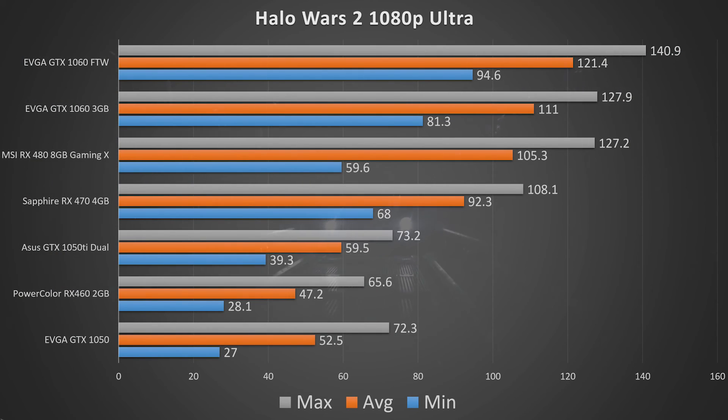Nvidia doesn't shy away at the $100 price point either. The GTX 1050 had a minimum fps of 27, an average of 52, and a max of 72.3. Moving up to the GTX 1050 Ti, it had a minimum of 39.3, an average of 59.5, and a max of 73.2. I found this very playable at 1080p with all settings on — a great option around the $150 price point.